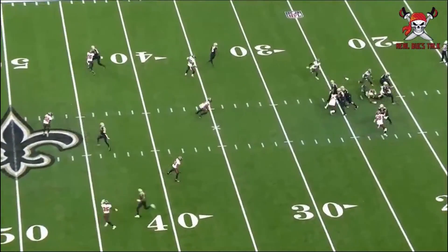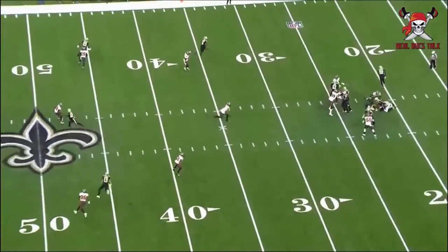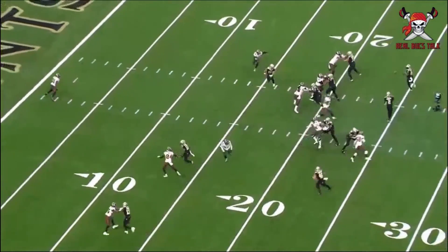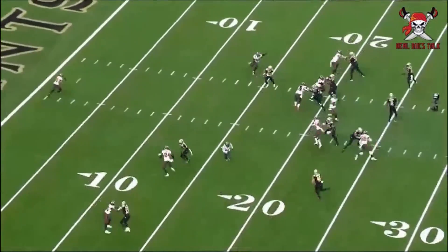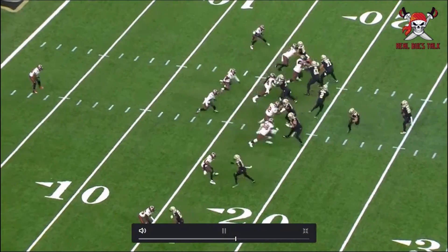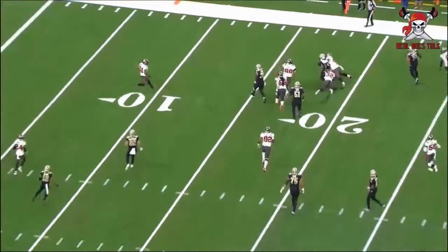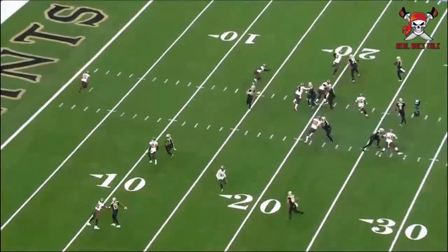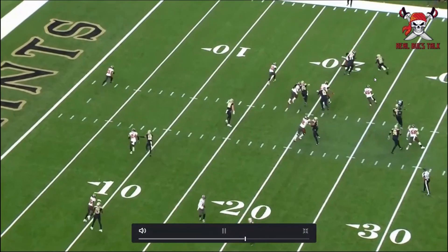Credit to the defense — they've been balling out. Thirteen points allowed in two games, that's pretty damn good, and one of them's a pick-six return for a touchdown. Now more Devon White being Devon White — the motor, the hustle, the speed, everything you want in a middle linebacker, especially in this defense that wants him to play downhill. Just look at where he starts and where he finishes.